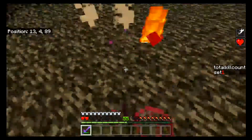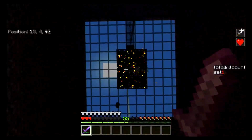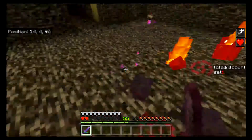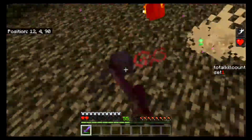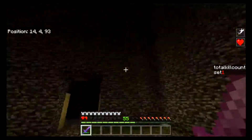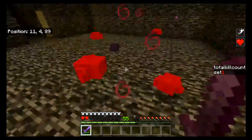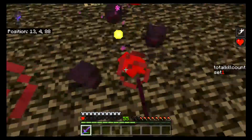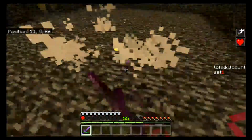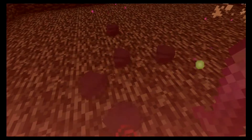Maybe with the easier mobs like the silverfish, we could set it up for every second so they just non-stop wham, wham, wham. But I would also like to get the entity kill count set up for that command, so it could tell me, like, 'You killed 7 endermites,' or 'You killed 17 billion wandering traitors.' There we go. Nice.